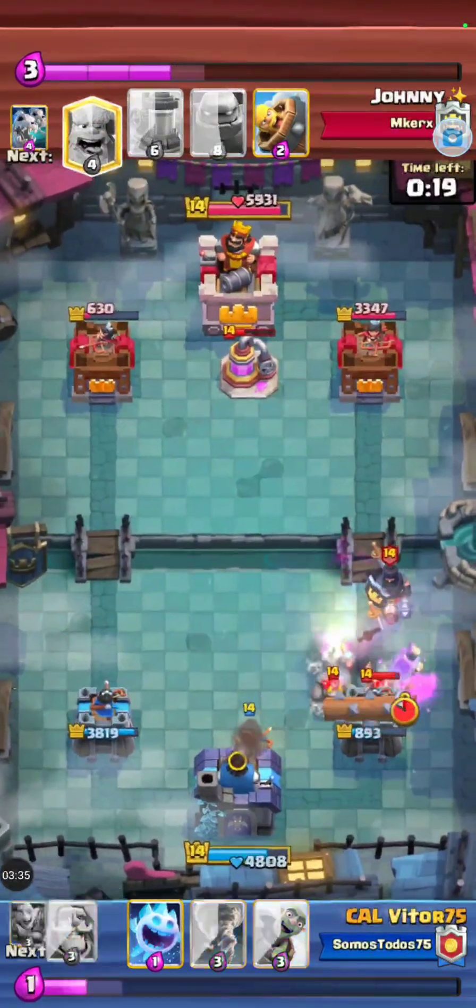And still, Vitor is actually going to lose that right side tower — he might just. The princess on the left side is uncontested. Johnny has to drop a Lumberjack, and then he's gonna eat a Goblin. This game is so close — the next tower to go down, it's gonna be GG. Vitor takes this in overtime with the rocket.